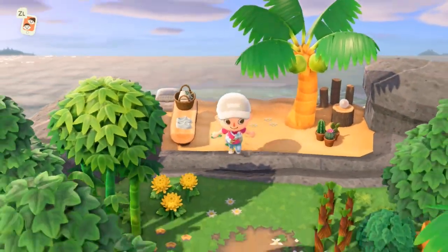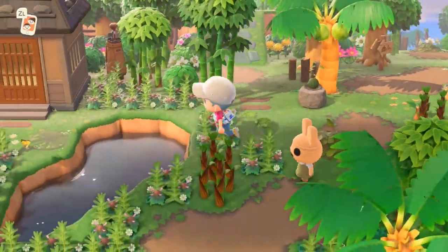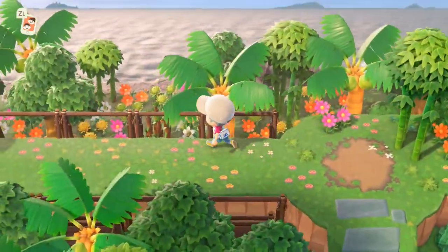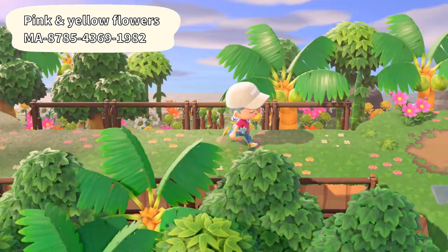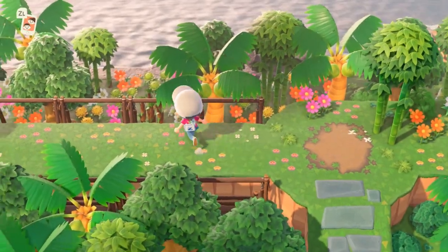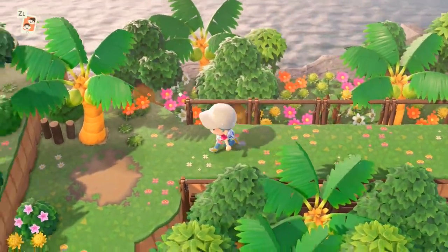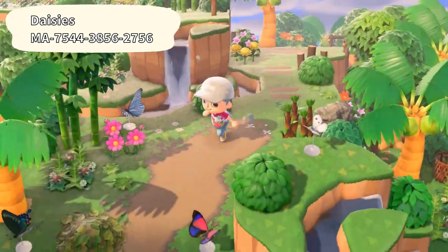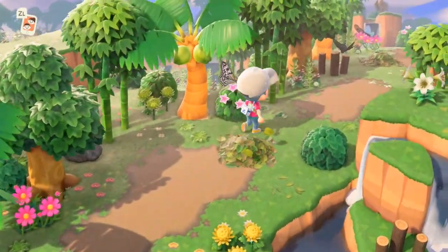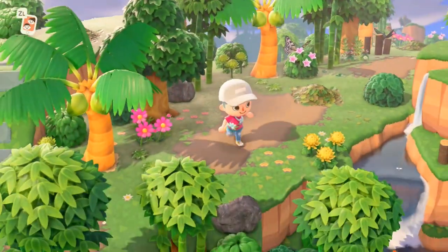Here we have Coco's house — we did see it earlier, I think. And here's a nice little area. I like these fences with the swinging benches — these are pretty good, I'm using this technique on my island as well and I love it every time I see it. And look at these waterfalls and the butterflies — there's just so much going on. I think the terraforming on this island is really next level.